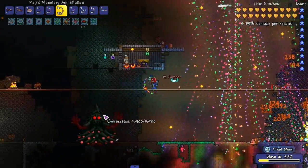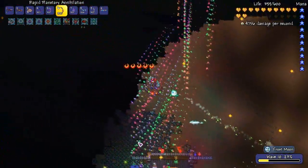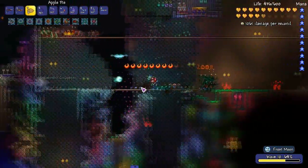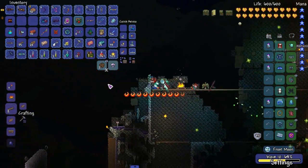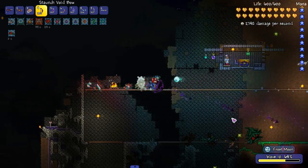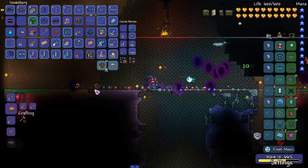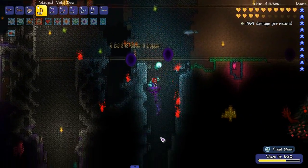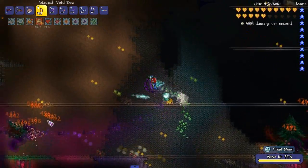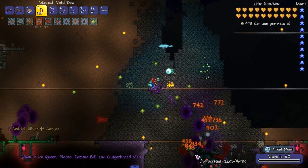Somebody told me how to equip wings while having the wing slot mod — I already forgot how. But that is dope as shit; that's one of the coolest looking wings in mods right now. Is there a lot of wings that really have crazy looking styles? There's a couple from Calamity that look really interesting and unique. But those ones are straight up unique — they're fucking helicopter rotors. That's dope as shit.